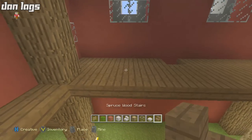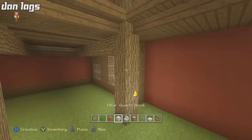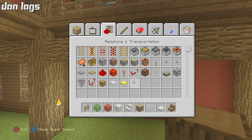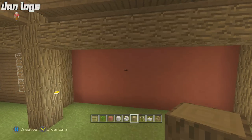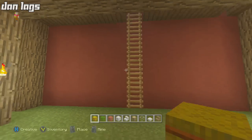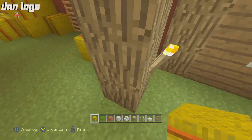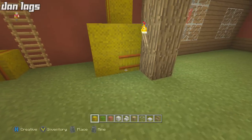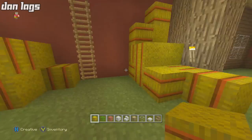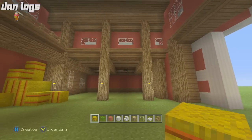Place some fences right up on top, then get some more oak wood and have it run across. Grab some ladders and run them right down through the opening. Then spam some hay bales right on the edge next to the ladder on both sides, filling in both sides. Place one right there — and yeah, just like that. That looks pretty good.